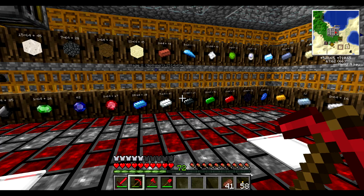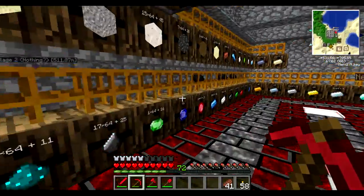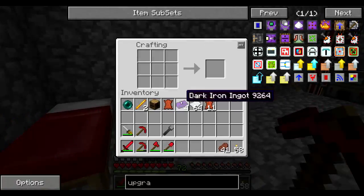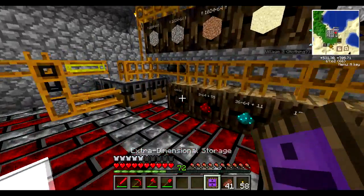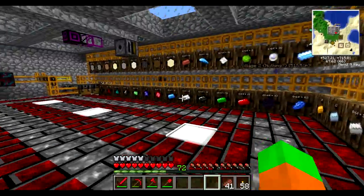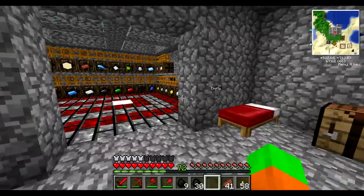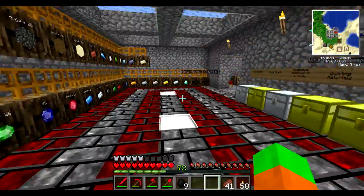Hello everyone, welcome to episode 37 of my Cinto Let's Play. I'm here in my storage room and I've just noticed that coal is being sent across the network because this one is full. I'd like to store some extra coal when I can, even though I'm probably never going to hit a thousand stacks. I made another extra dimensional upgrade so I can keep storing the coal. By the way, this here is charcoal — I've been making it separate from the sawdust stuff, so you can replace the coal in here and start storing it again.